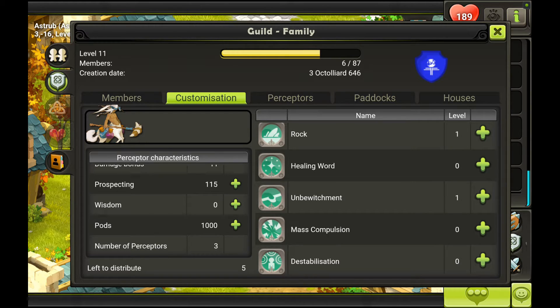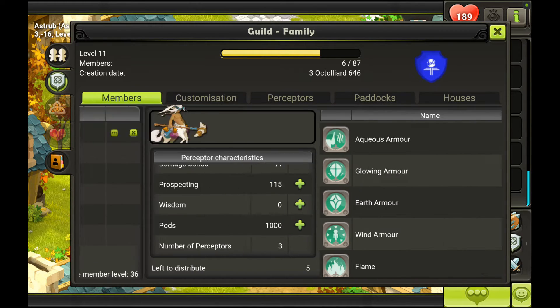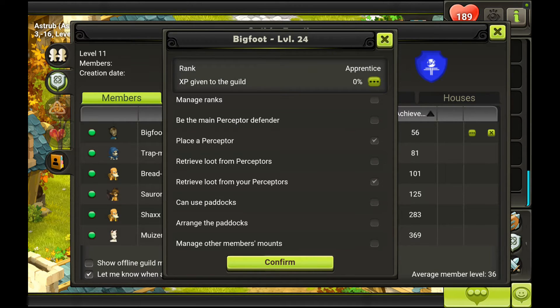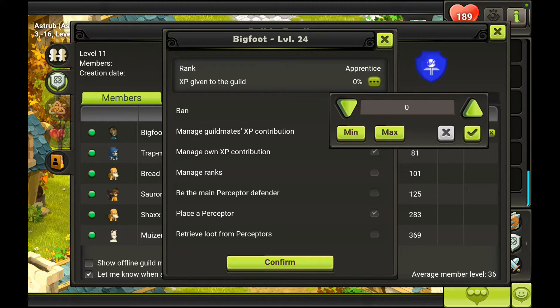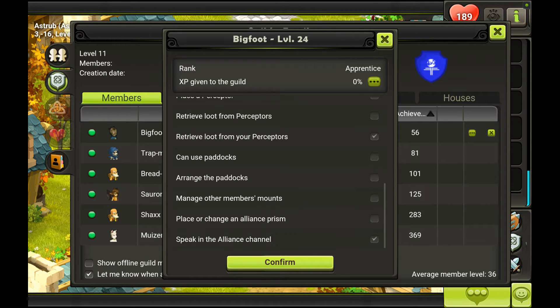On the right side you have spells the collector can use during fights. Currently there are zero perks, and you have to be level 50 and have the right to place and collect loot or retrieve loot from your perks. Rights can be given out by the leader or anybody who has transmit rights — second in command, treasure, protector, almost any rank. Up here you can choose the XP percentage given to the guild, and all the ranks a guild member can have.